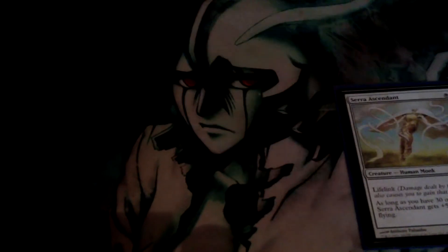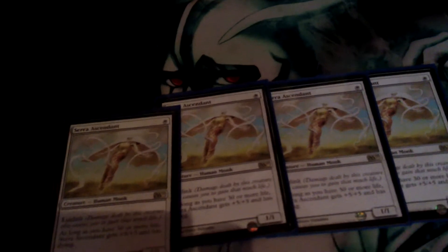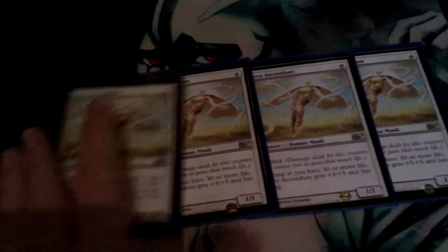Then we go up to Cell of Ascendant — possibly one of my bomb cards. One mana, one-one, but when you get above 30 life it gains plus five, plus five and flying. And it's got its life limit as well, so that's an added bonus.